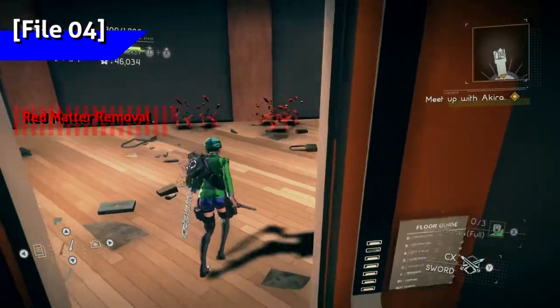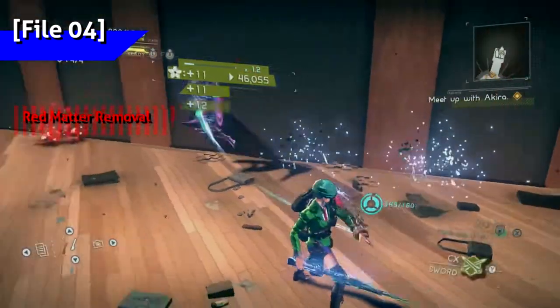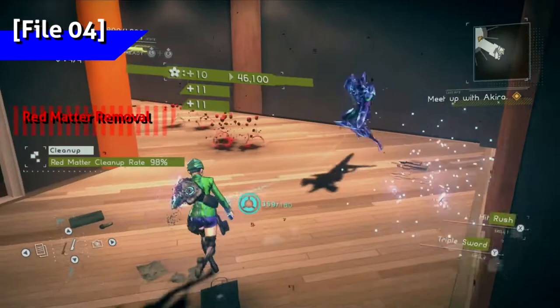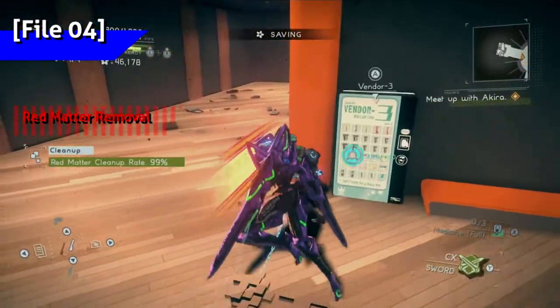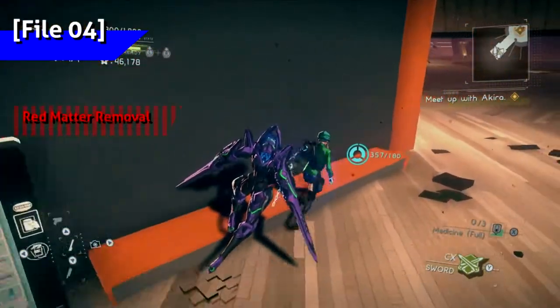Once using the elevator, the last of the red matter should be up here just before the end fight. Be careful not to get too far from the elevator — a barrier may show up to prevent you from collecting any red matter near the elevator.